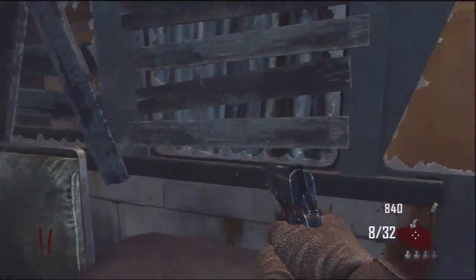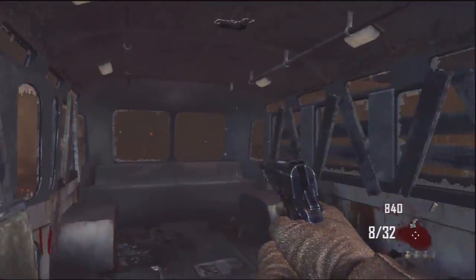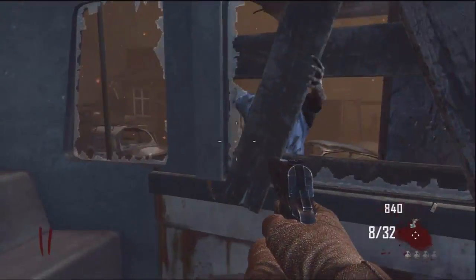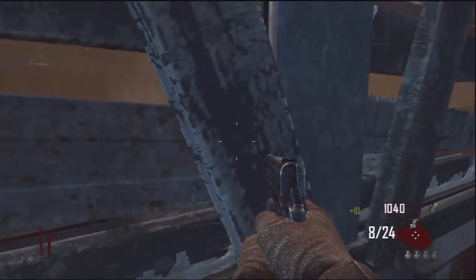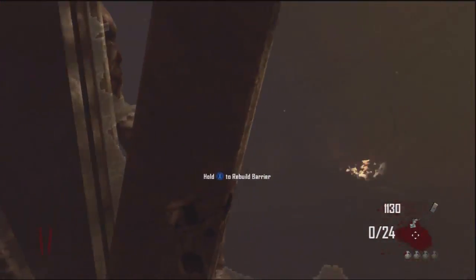Let's go, bus. Come on, we've got places to be. This is the thing I hate — there should be a way to hold X on the bus driver and make him go automatically, instead of having to wait on this timer. Having to wait for him to leave a spot is the worst thing ever, because it just extends the game.